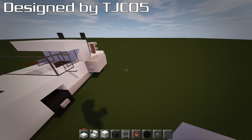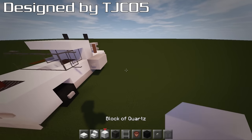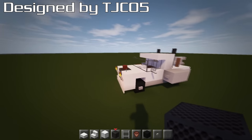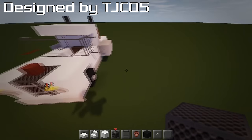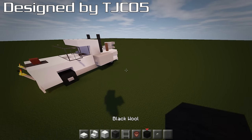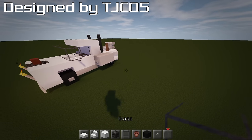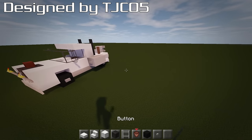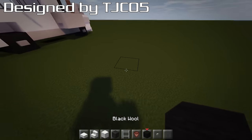You're going to need quartz slab, quartz stair, block of quartz, note block or some sort of grill — you can use a furnace, it's just my preferred texture. Also a ladder, flower pot, black wool, a button, and glass. There's a load of other stuff as well but we'll get onto that as we go through the tutorial.